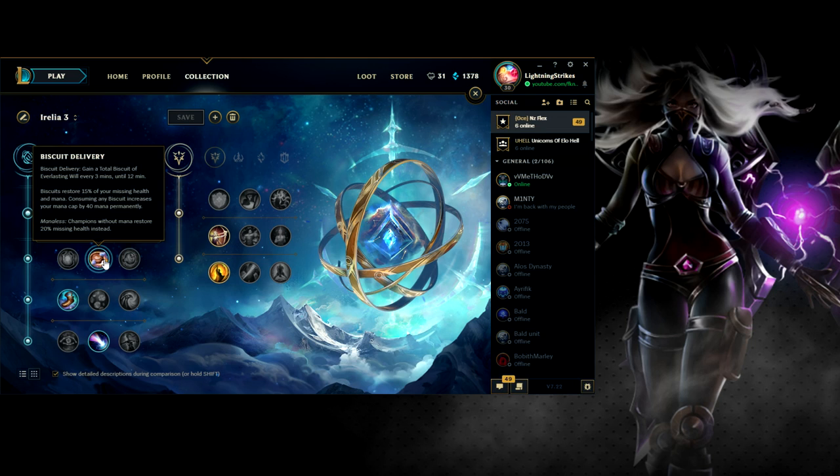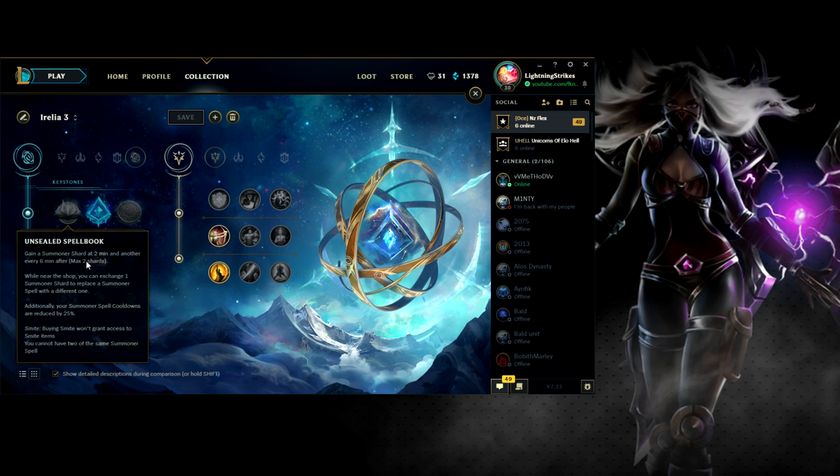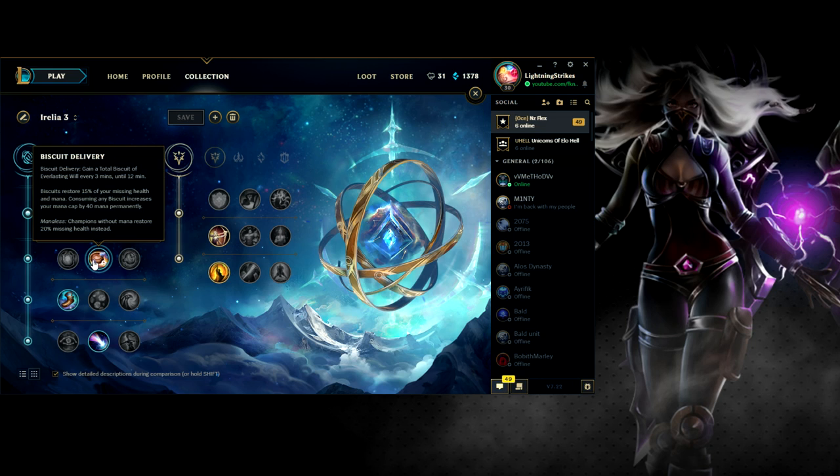We've got Biscuit Delivery — you get a Total Biscuit of Everlasting Will every 3 minutes until 12 minutes. Biscuits restore 15% of your missing health and mana; consuming any biscuit increases your mana cap by 40 permanently. So you can start Doran's Shield with one potion and get four biscuits until 12 minutes to help with sustain. In a Jayce matchup you take Doran's Shield, and you also get Biscuit Delivery — one every three minutes, helping with sustain and mana. You can also sell them if needed.